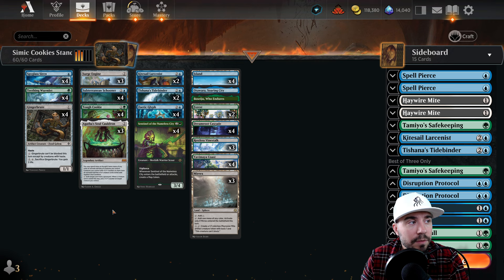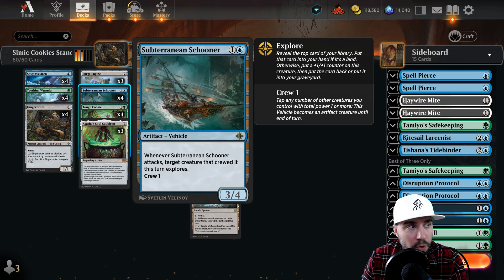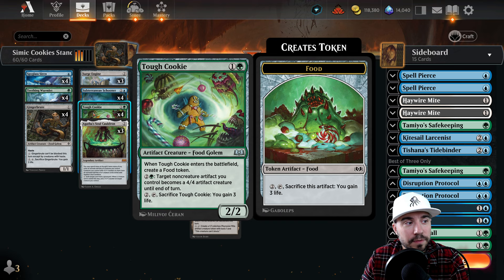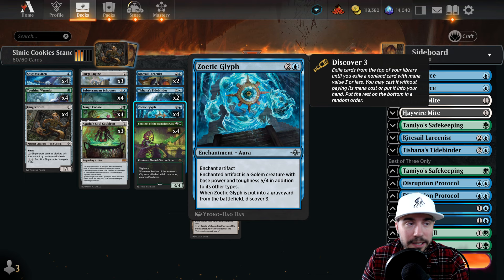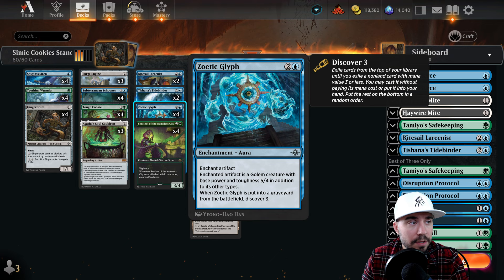A lot of this stuff is really around Simic artifacts. The idea is essentially to build off of your one drops - you want to curve out. Subterranean Schooner is so powerful here. We have Tough Cookie, which targets a non-artifact non-creature artifact you control and can make it a 4/4 artifact creature until end of turn. Your foods and all those things get that much better. We're leveraging Zodic Glyph, which is crazy - it is so good and gives you so much value, which is one of the reasons it's in this list.